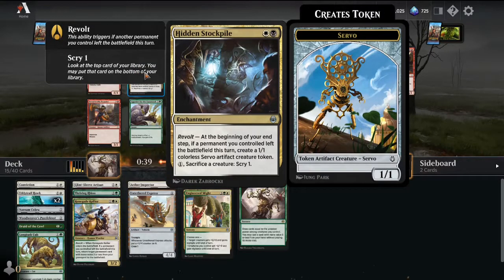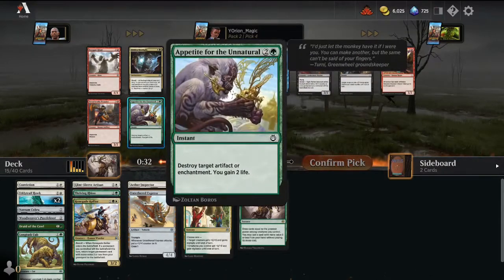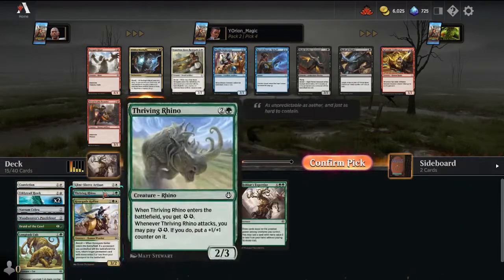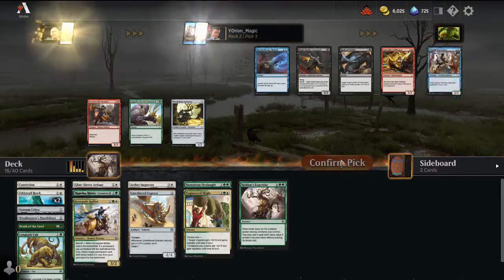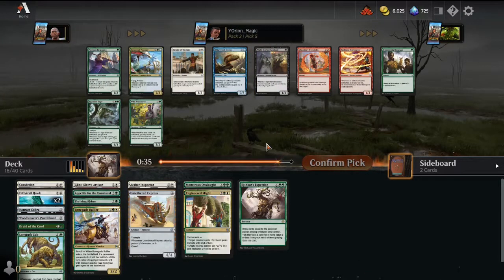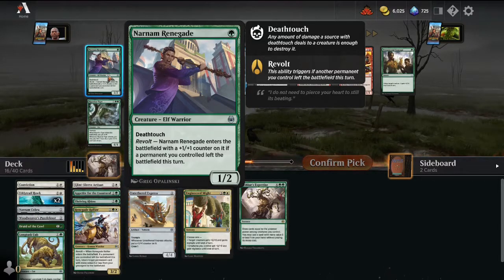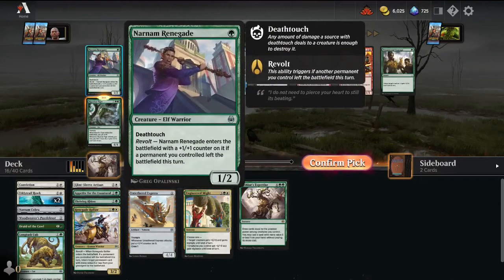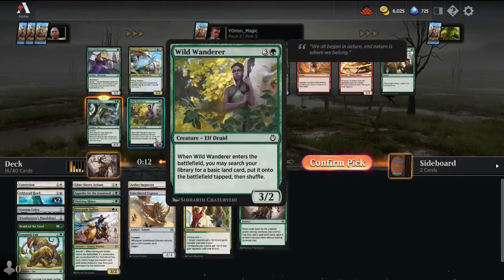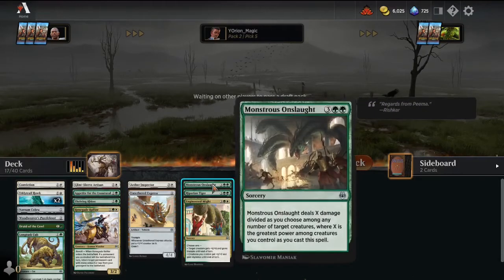Here, we just take the Countless Gears Renegade over Appetite. How much removal do we have? I don't think we have any yet — we have Monstrous Onslaught, that's it. So let's take the Appetite for the Unnatural. There's an Empyreal Voyager, a Narman Renegade that enters with a +1/+1 counter if revolt triggered, and a Riparian Tiger. I think I need to take the Riparian Tiger here. I really want to take the Narman Renegade, but it's super important to get that 5-drop creature. We need that high power for Monstrous Onslaught purposes.